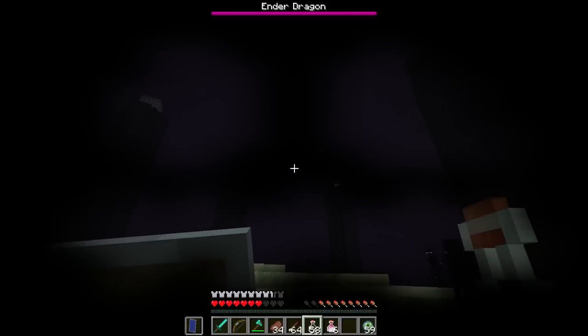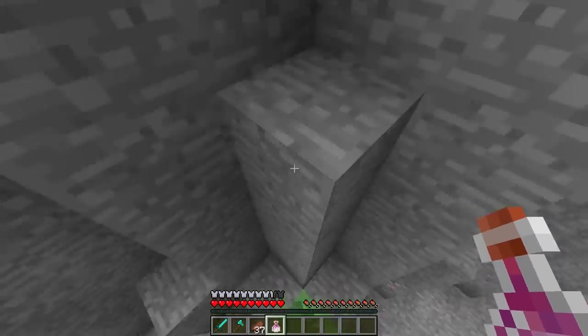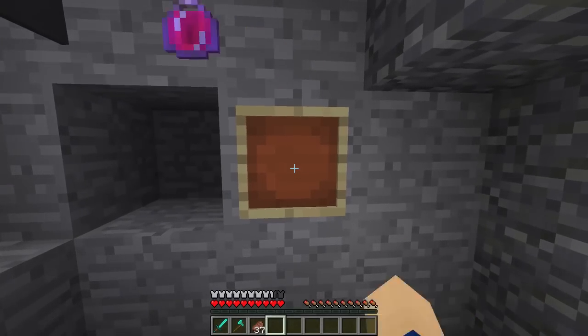Happy with your loot? Then defeat the Ender Dragon in any way you like and get back to the overworld. Jump into your secret brewery, make a throwable potion type and add the Dragon's Breath. It's as easy as that — soon you'll be swimming in lingering potions.